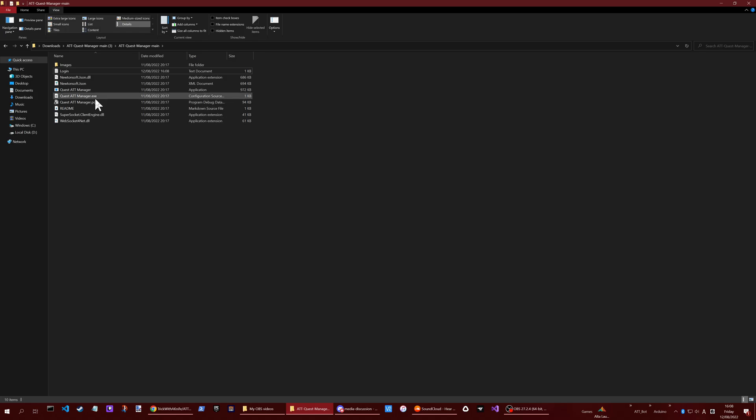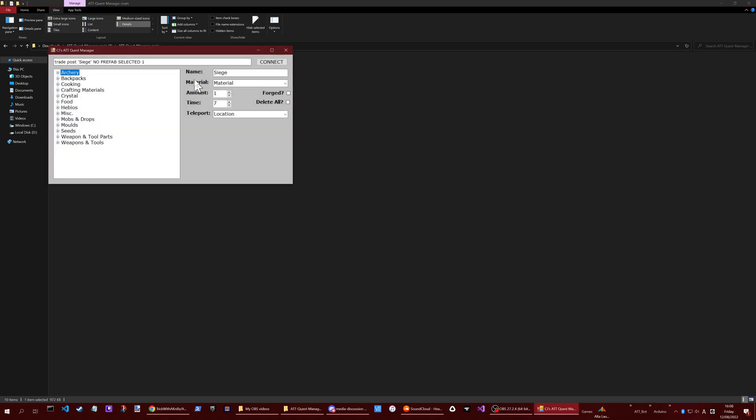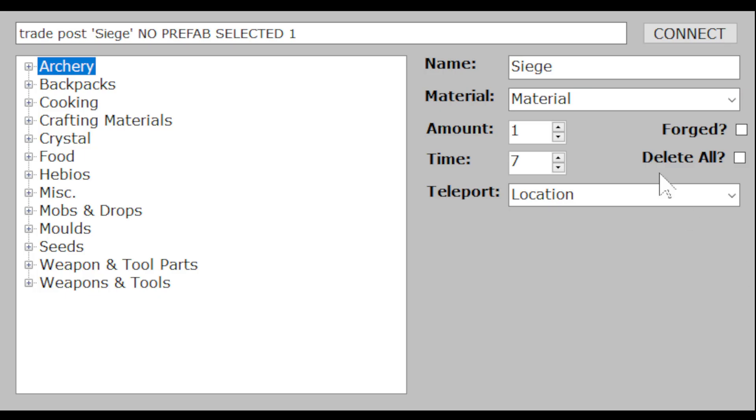We're now looking at the ATT Quest Manager application. This is what the main window looks like — you'll notice the name is filled out automatically, but you can change it to anyone's name and it will update in the command.